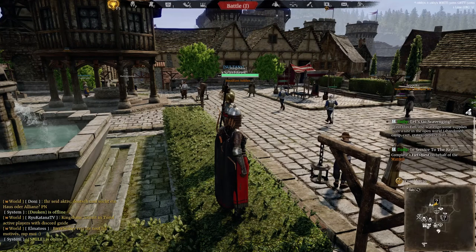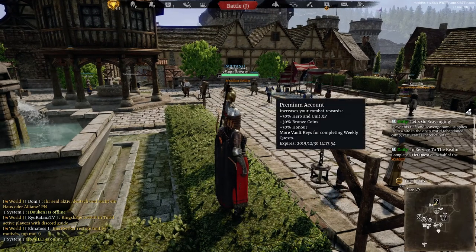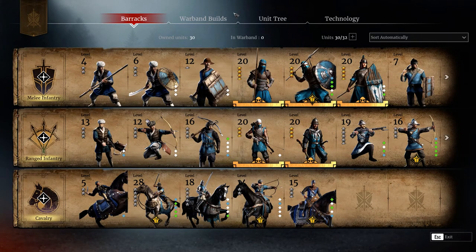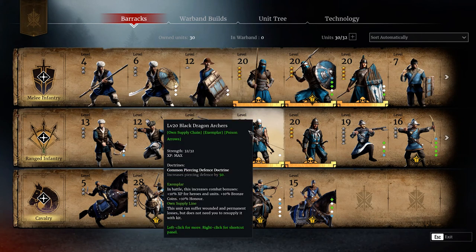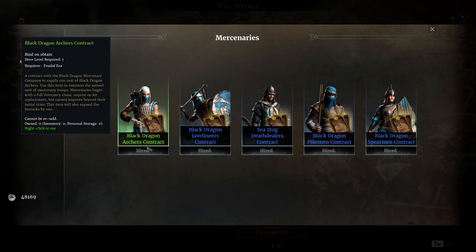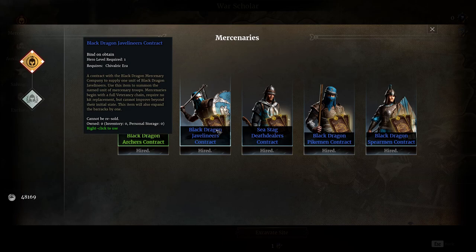To that end, it is recommended to have a premium account, and if possible a premium unit. You need only one premium unit, which you unlock with silver or sovereigns - that is to say, real currency. The Black Dragon Archers are the cheapest and viable option, so I recommend taking them. If you need a more expensive option, Black Dragon Javelins are also okay.